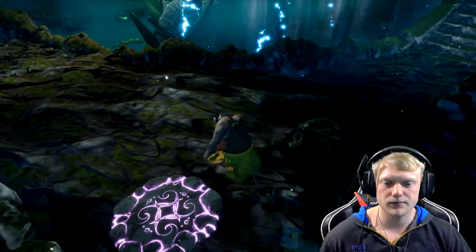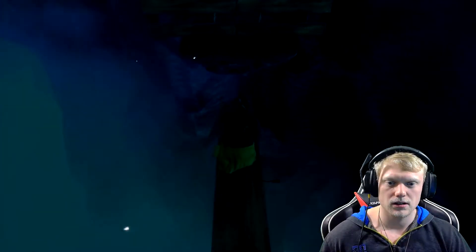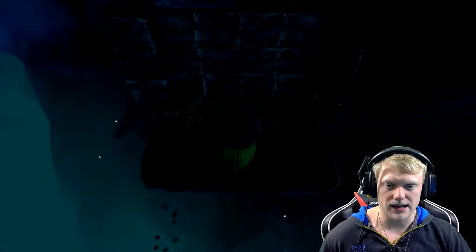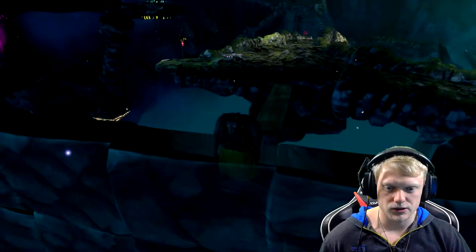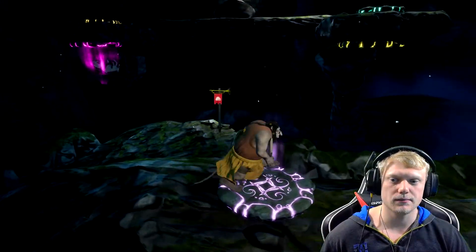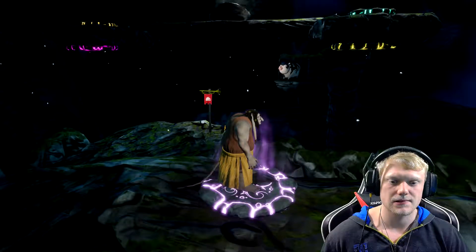Next thing we're going to do, we're going to move. And we're going to drop the elf here. Switch back, and then do the same thing, but you don't even have to move the cow — you just boom. So that drops a wall where you get to here.